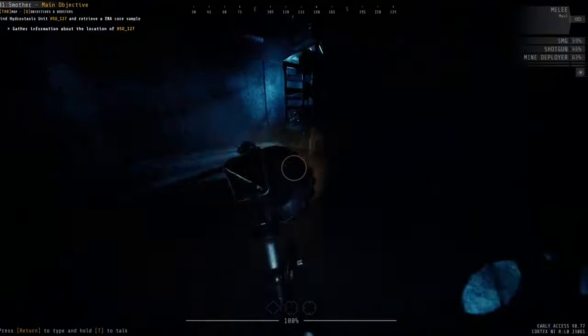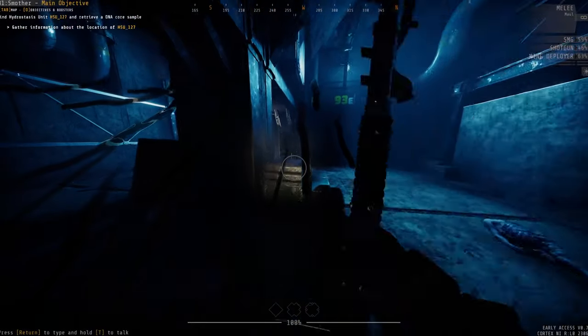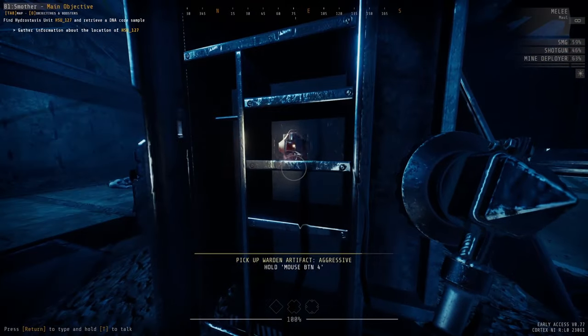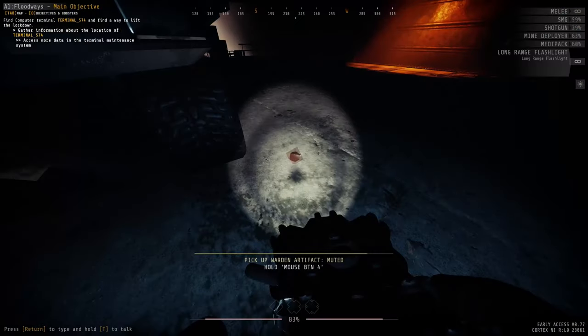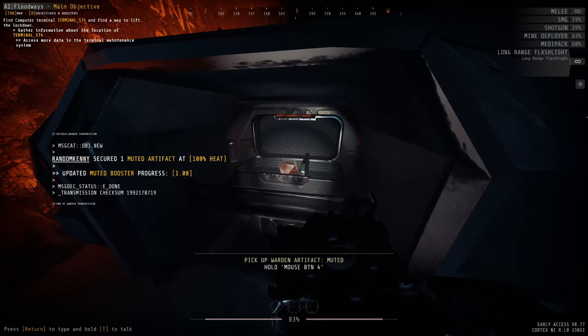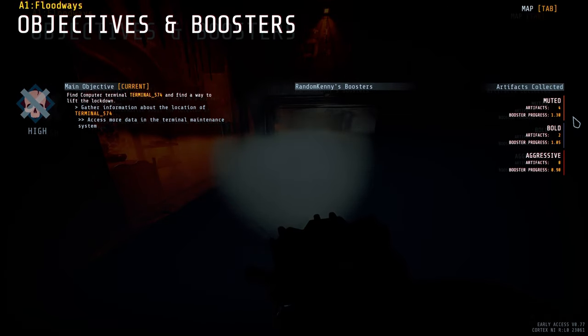Like resources and consumables, there's a static amount of artifacts. Every expedition and every zone will have the same amount of artifacts every time you play it — keep that in mind for the next video where I'll show you how to farm boosters. Also, artifacts emit a low ambient sound, and you can always check how many you've collected as well as your current progression in the objective screen.